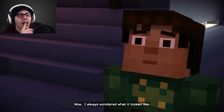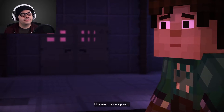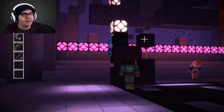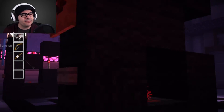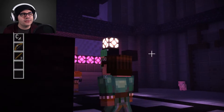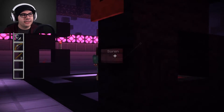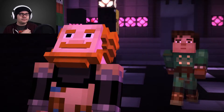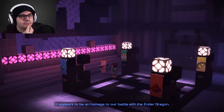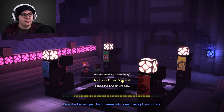Wait, what do you mean? He built the Ender Dragon? No way in, no way out. There's a button here, there's a button there. So these are them as Gabriel, Magnus, Soren, and then Eligard. Soren, I need to talk to you. What's this thing supposed to be? It appears to be an homage to our battle with the Ender Dragon. Despite his anger, Ivor never stopped being fond of us.